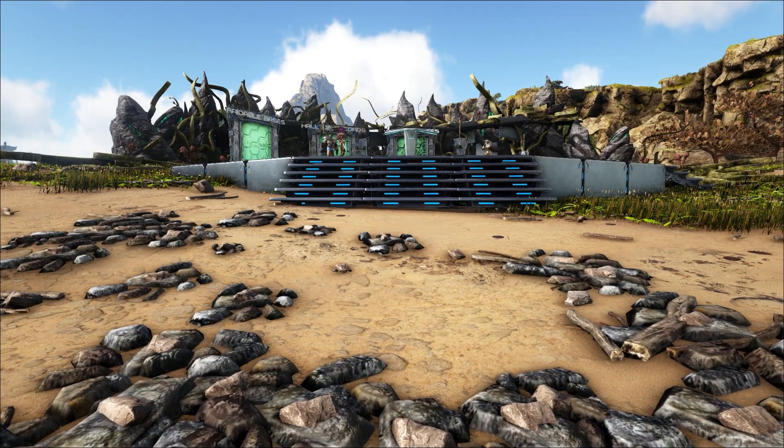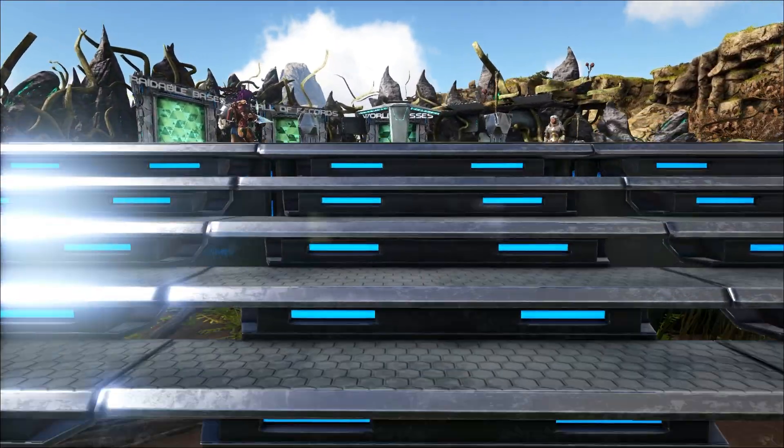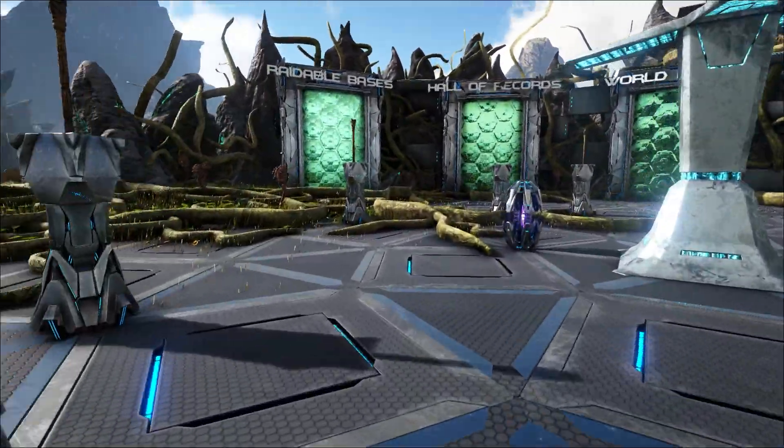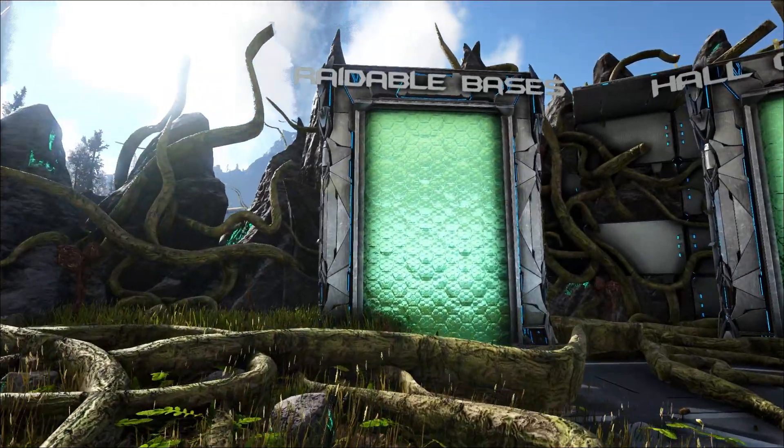As you drop in on our event server, you'll be greeted with a platform with three portals. The first one on the left goes to our raidable bases room where you can access all the bases.